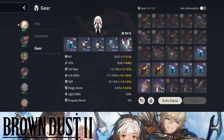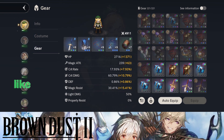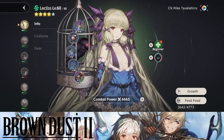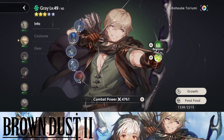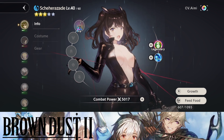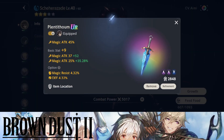They did buff up UR weapons, and HP did increase — I remember Justia's HP was about 1700 and it's been buffed up to 3000, because they increased HP gained per level. My power level has gone all the way to 45, though that's not even my best team.